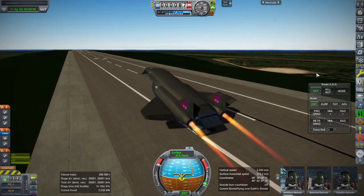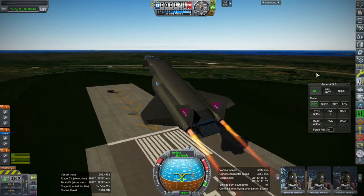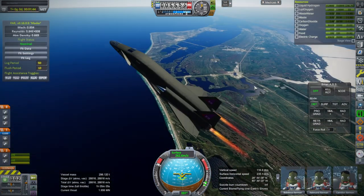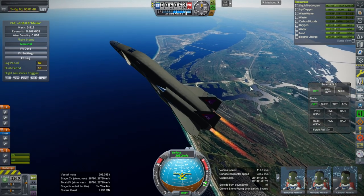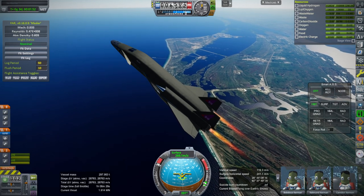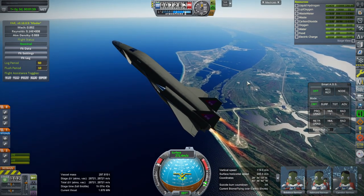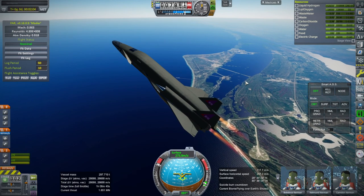We should be able to take off now, substantially slower for the sake of the body flaps. Now you would think with the jets and all, we could make sure to hit Cape Canaveral very easily — we could just use the jets once we are at the appropriate altitude — but they guzzle fuel so quickly, and we don't really have that much time with them after we get back into the atmosphere. So that's not much of a help, really.